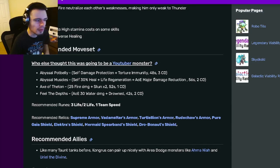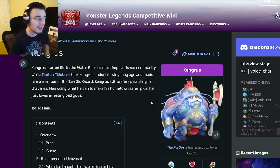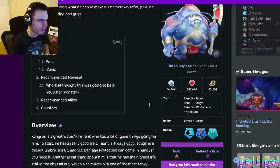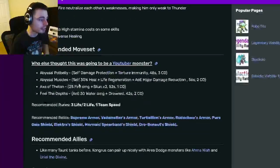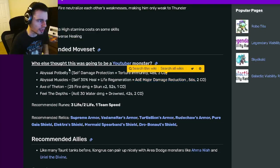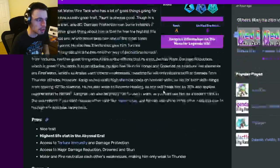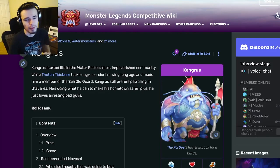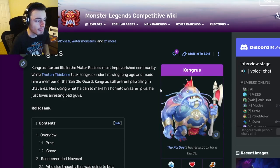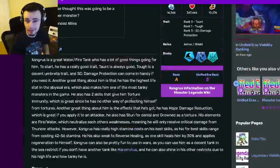The only thing that would make him even better would be Megaton — this monster does not have Megaton, which is kind of unfortunate, but he is still a really good tank without it. He has normal Taunt at rank zero, great healing skills, good Damage Reduction, and solid Damage Protection. If you already have a really good Megaton monster, you might not need him on your team — though since he's in a breeding event and easy to get, I'd probably go for him anyway.